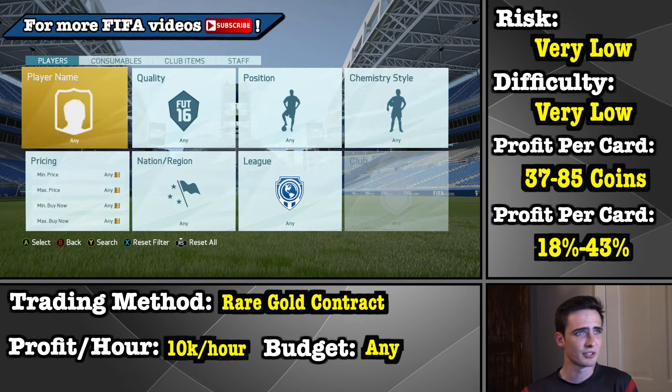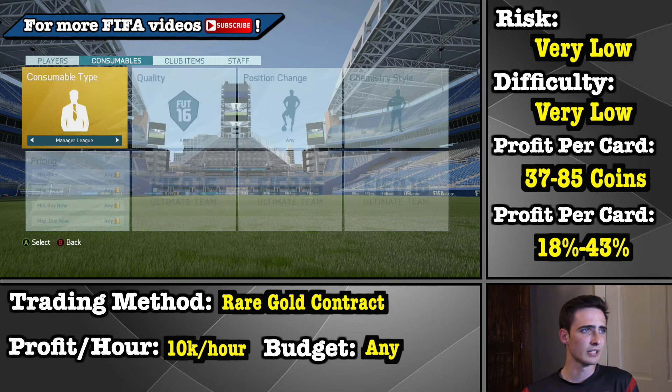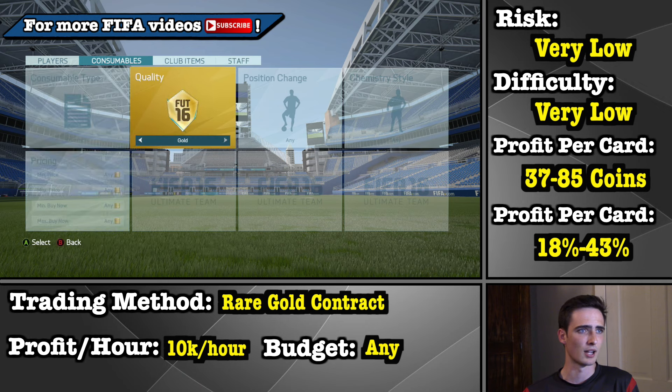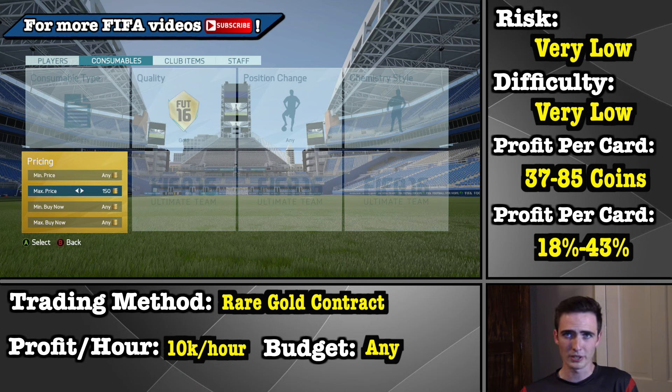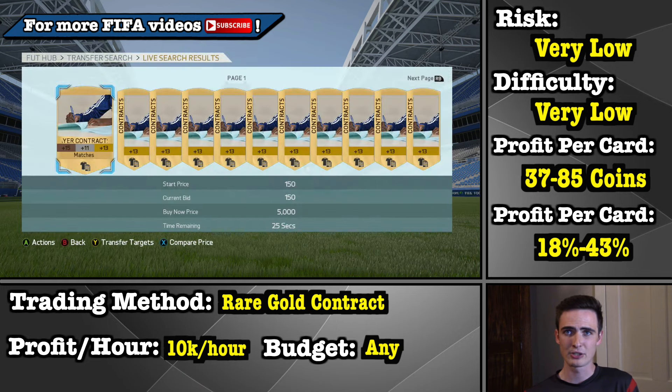You're going to want to make your way into the transfer market, head over to consumables, and set your quality and type to gold contracts. Then the most important step — do not skip this — is go ahead and set your max price to 150 and then your min buy now price to 4,000. What this is going to do is make sure that everyone who's competitively listing their rare gold contracts is not going to show up, and the only contracts you're going to see when trying to bid are the contracts that someone has basically taken right out of a gold pack and listed at the default price — so basically 150 bid and 5,000 buy now. This filters out all competitively priced contracts.